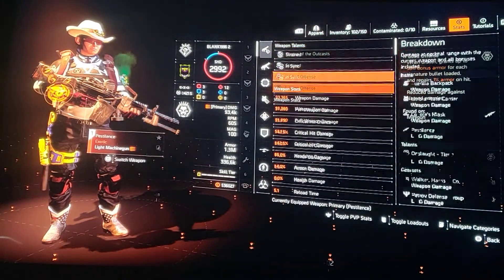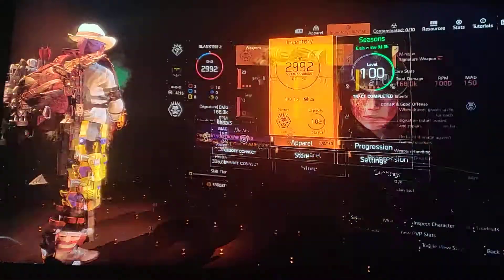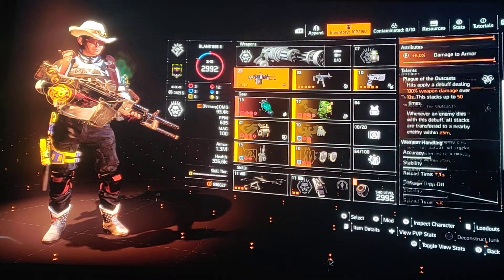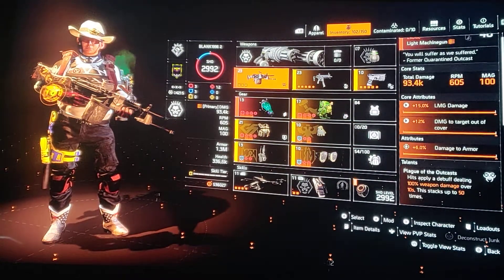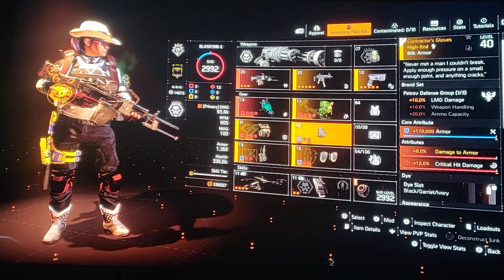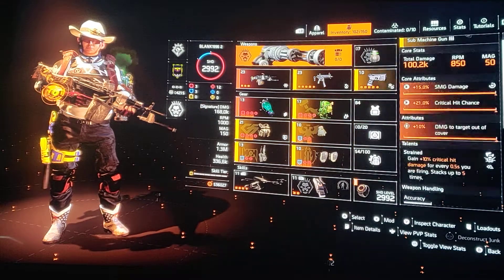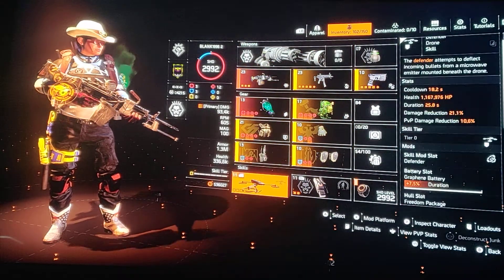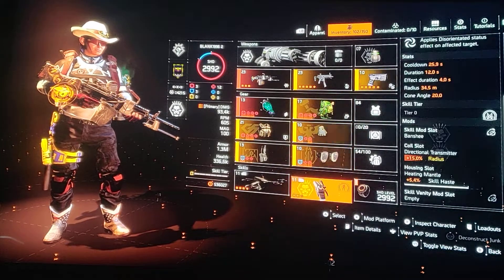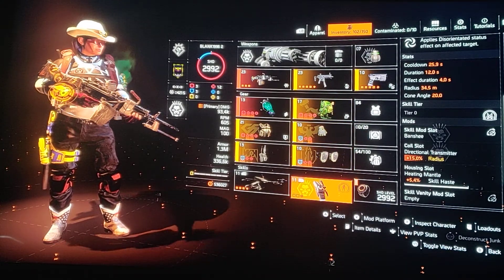Stats-wise, you're looking at 55% crit chance and 142 crit damage. The damage to attacks out of cover will be 20%, and the damage to armor will be 8% — it's flipped from shotguns. Specialization and skills depend on you; I go with the gunner and then the pulse, just so I can confuse them and stack them up long enough with the LMG.